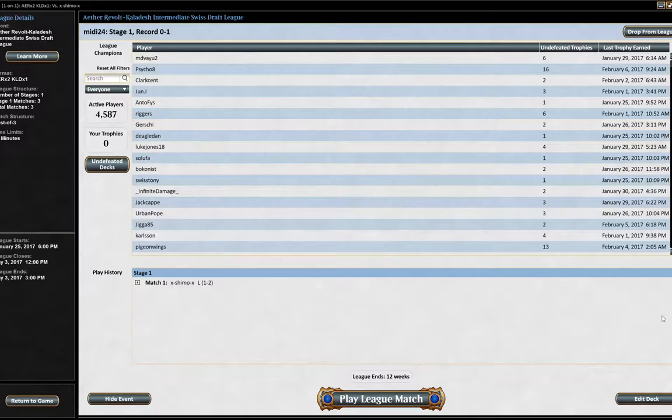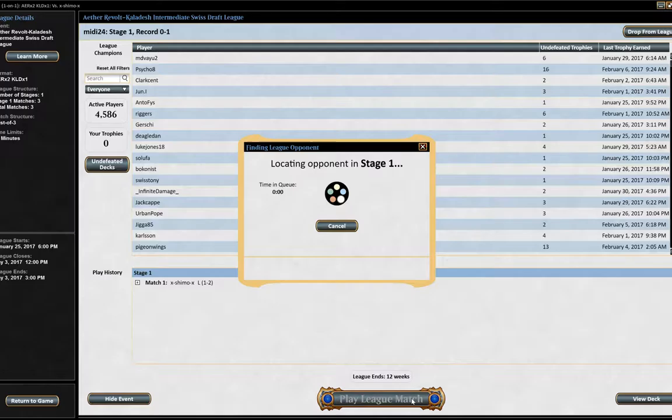Welcome back to round two. I'm pretty disappointed by how round one went. I think if we'd drawn a little bit better in game three of that first round, we might have been in it, but the mulligan killed us and our opponent drew very well. Being able to play turn three Reverse Engineer into double Gearseeker Serpent is always going to be tough to beat. We made a few mistakes and misclicks. Let's jump into the second round and see how we get on.